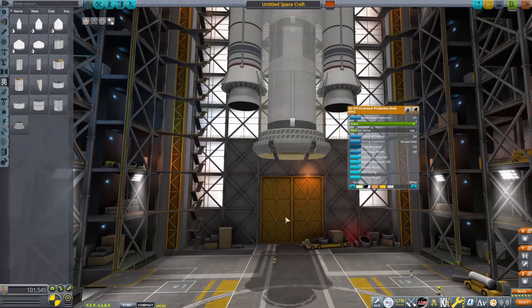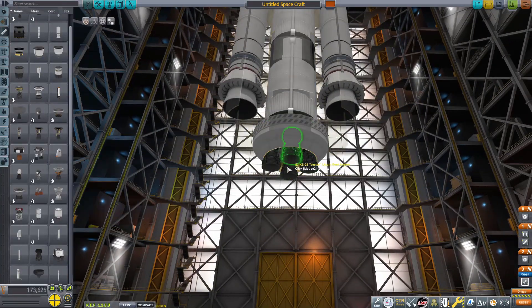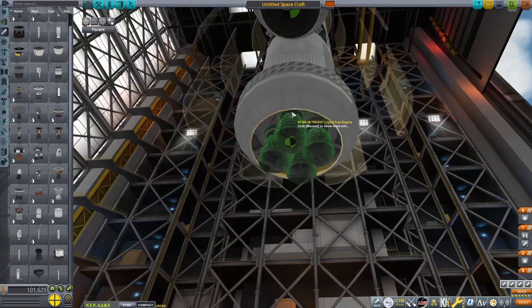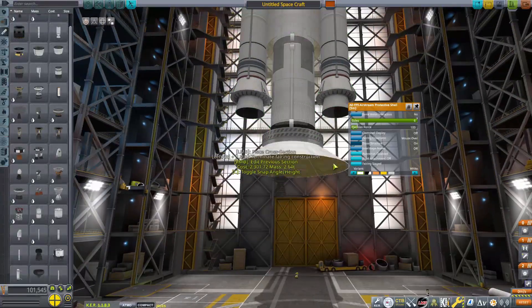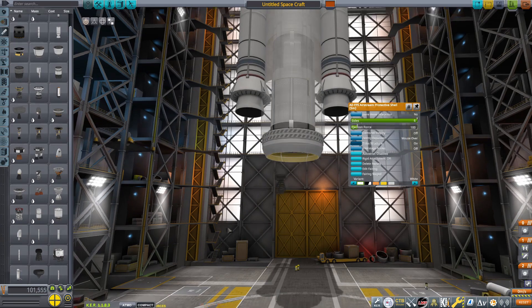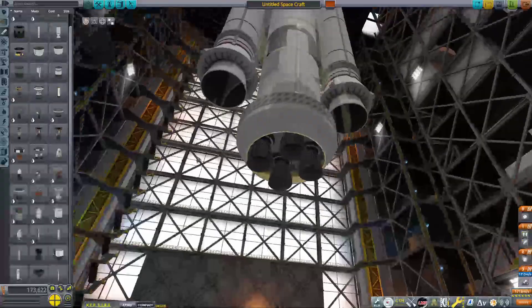The Ares 5 is like an SLS but bigger. It has five engines on the bottom; they would have used RS-68s instead of RS-25s, which is what the Delta IV Heavy uses. It's a little bit bigger than SLS — it could carry like 140 tons to orbit. I don't think SLS can quite do that.